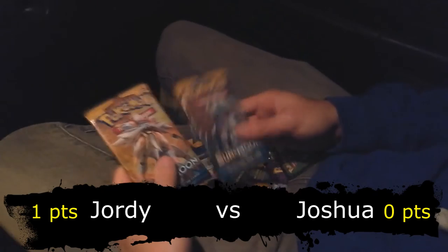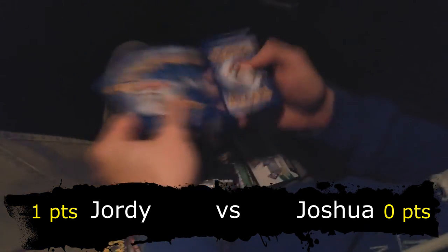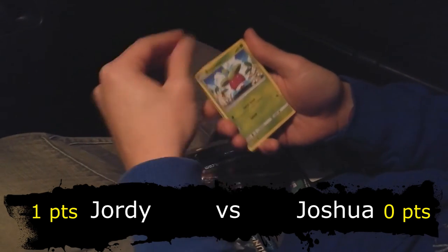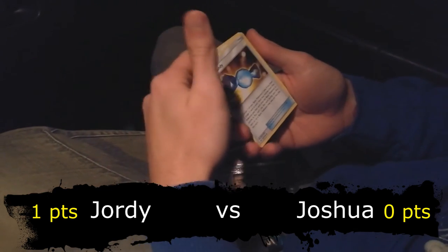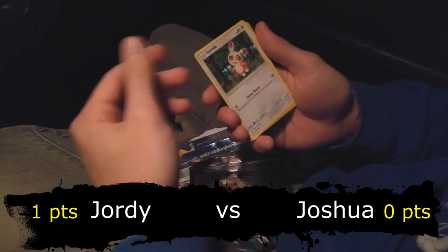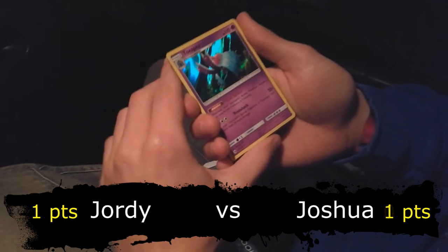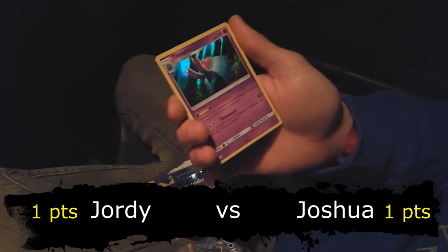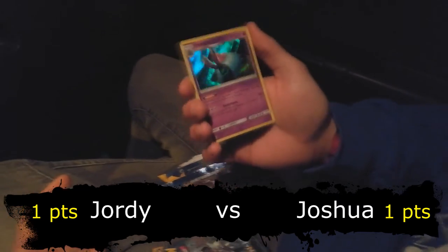2 packs left. Let's test my luck with the Solgaleo one first. We have Stufful, Morelull, Dewpider, Bounsweet, Lillipup, Psychic Energy - I don't really need energies, I have holographic energies in my binder - Rare Candy, I think I have a full playset, Araquanid, Spinda - really annoying at the pre-release but for now it's a sucky card - and Parasect as a reverse. And as rare we also have a holographic - Toxapex! Which could be decent because whenever your opponent tries to retreat their new active Pokemon gets poisoned. It's a stage 1 so maybe we can play something, and a Toxapex GX is coming out soon as well. I'm happy with that. So we're at 1-1.